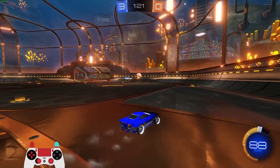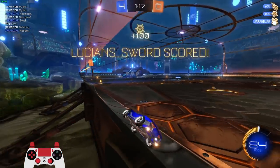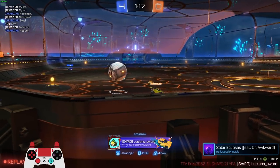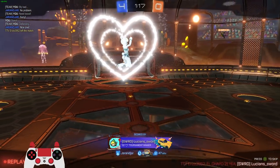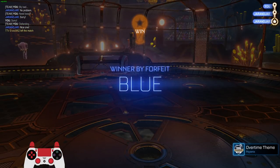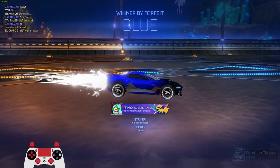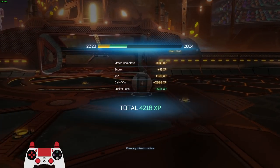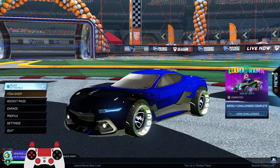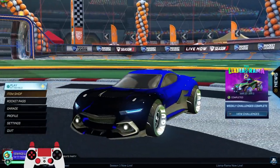You guys know I'm just joking. The other guy is literally just sitting in our goal — ttv enzo quit, that's toxic. Well, GG! We got our first win in ranked 2v2 with the Tyranno, guys — one of ten placement matches done. I hope you enjoyed — if you did, please drop a like and subscribe for more Rocket League content. This is Lucian Sword, hope to see you in the next video, take it easy friends!